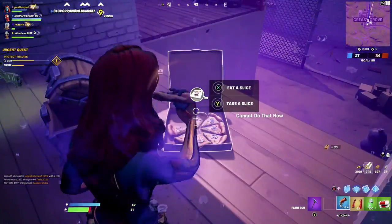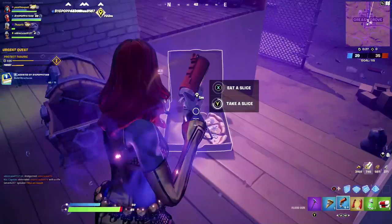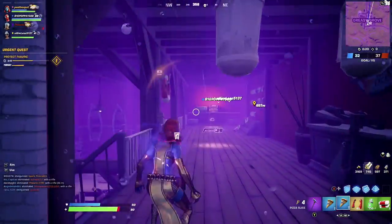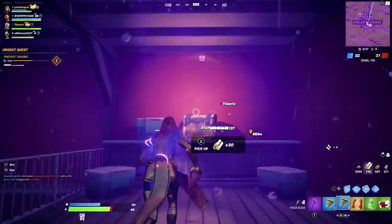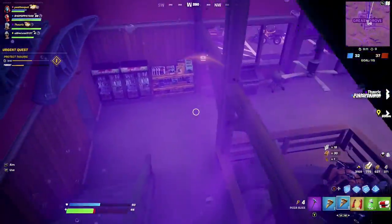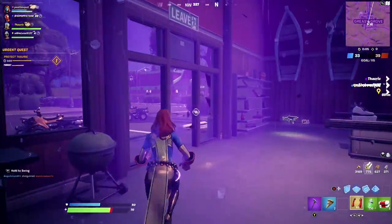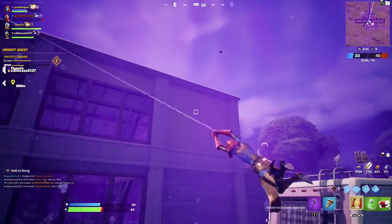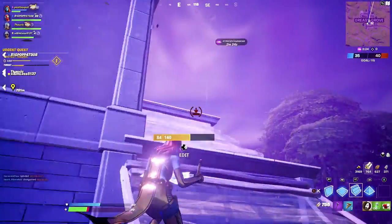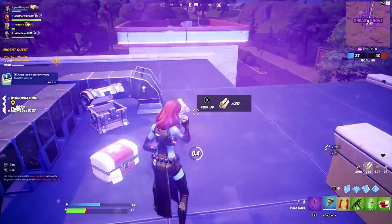Greasy was always my go-to for any challenge — no one really went there compared to Tilted. Then in here there's one more chest on the far side on top of a wooden cabinet. The final chest in this section I think is up on the roof — I don't remember this one being in the original Greasy. Build up, get the final chest, and you've now got all the feathers you can possibly get in this game.